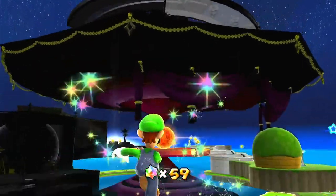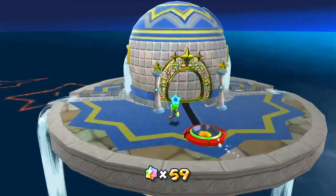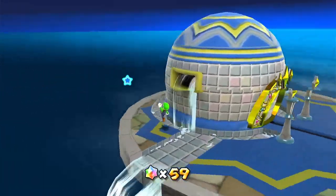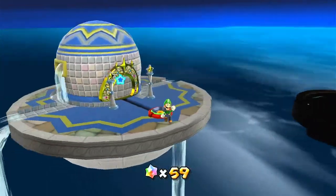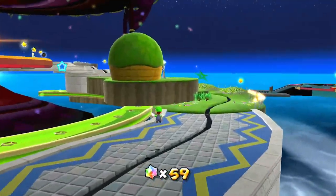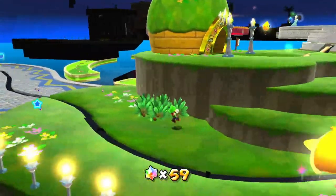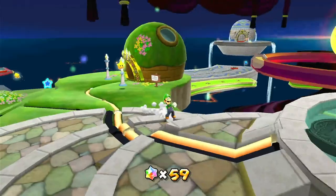Go here. Open this box — it contains a 1-up, this always has a 1-up in it. Let's go here. So that's the Terrace. With Luigi we can go here. That is the Fountain, because it's full of water. No, don't fall down, Luigi. That's naughty. Luigi's triple jump is slightly higher as well, so that's good.